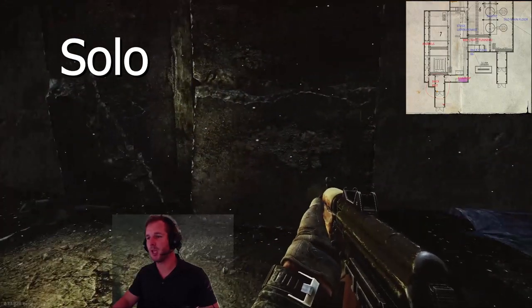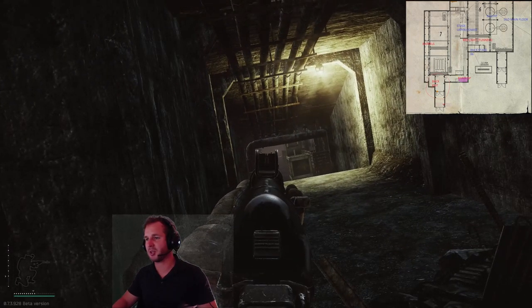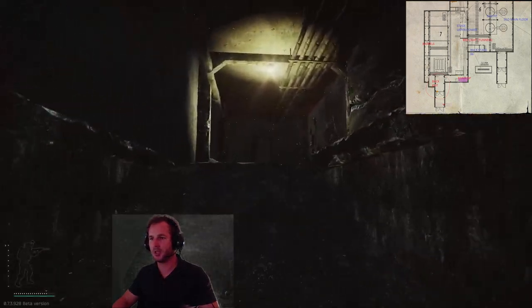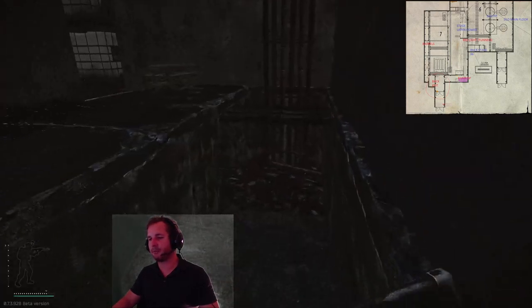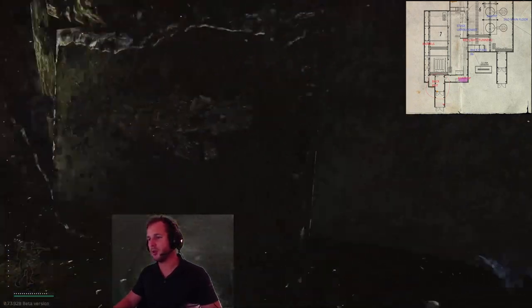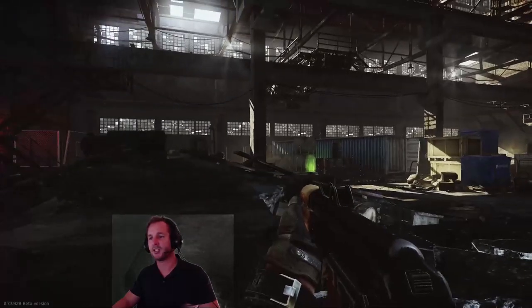This is called solo spawn. If you spawn here, your main threat angle is the person that spawns at red blinker, which you can counteract from here, but if you're not quick enough they'll already have the angle on you. People from barrels will also try and sprint over and come through this door. Generally from here I'll try and pick the guy at red blinker, listen out for the guy coming from the door, and then push straight through and attack barrels.